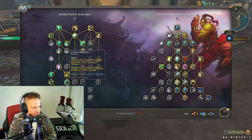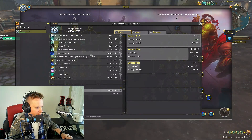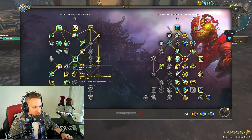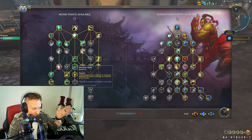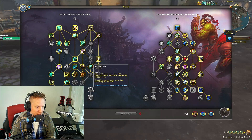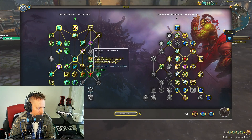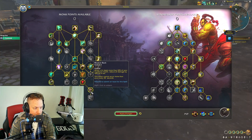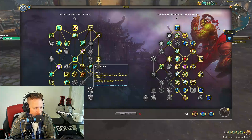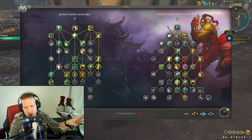The most powerful buttons are damage reductions: 15 percent more max health, 15 percent damage reduction, 20 percent damage reduction up to 50 percent from Dampen Harm, and 60 percent magic damage reduction from Diffuse Magic. Those are insane in a raid environment where things are hitting incredibly hard. You can also consider Bounce Back — when a hit deals more than 20 percent of your maximum health, you reduce all damage taken by 20 percent. There are so many ways to reduce damage as Windwalker Monk.